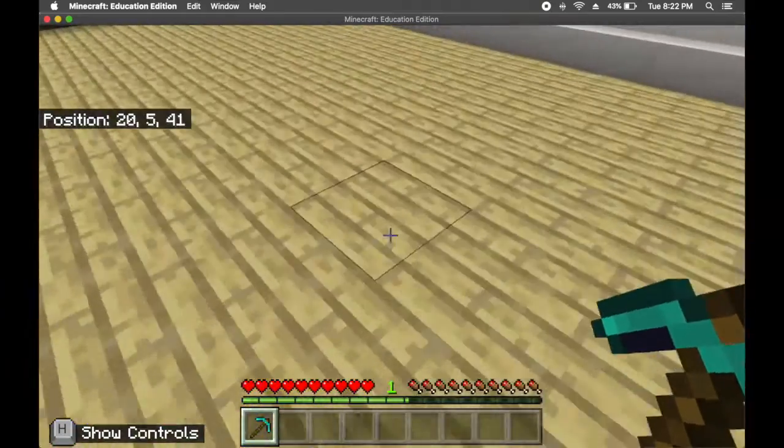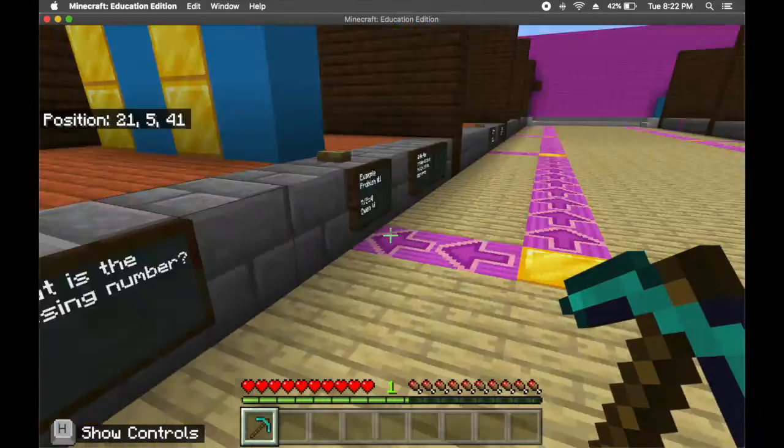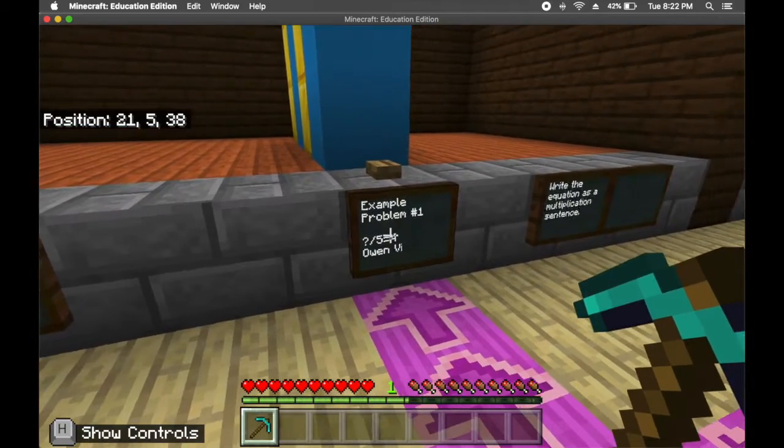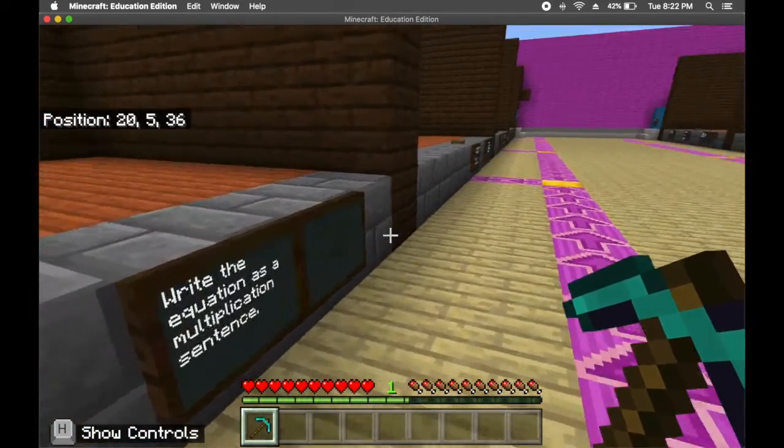So in this case, I need to read something. We're all going to read what it tells us to do: 'What is the missing number? Something divided by five equals four, and write the equation as a multiplication sentence.'